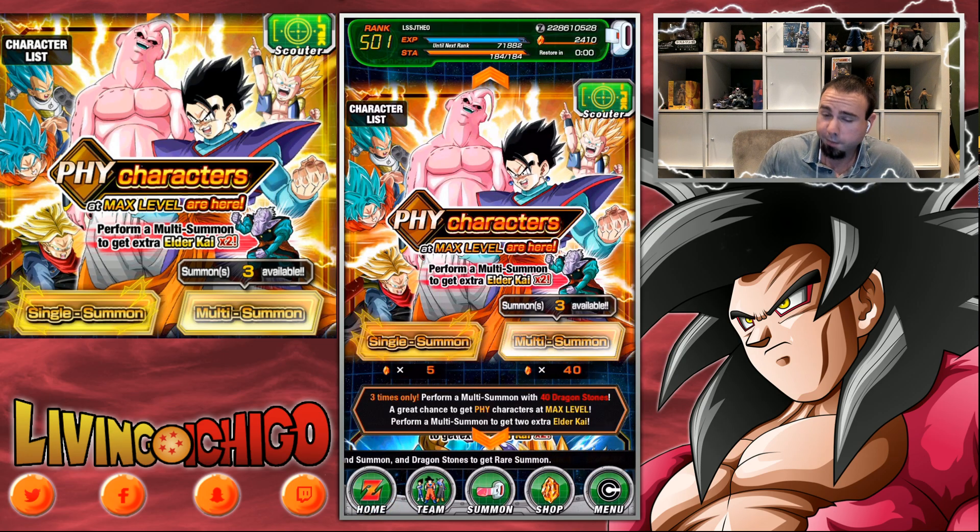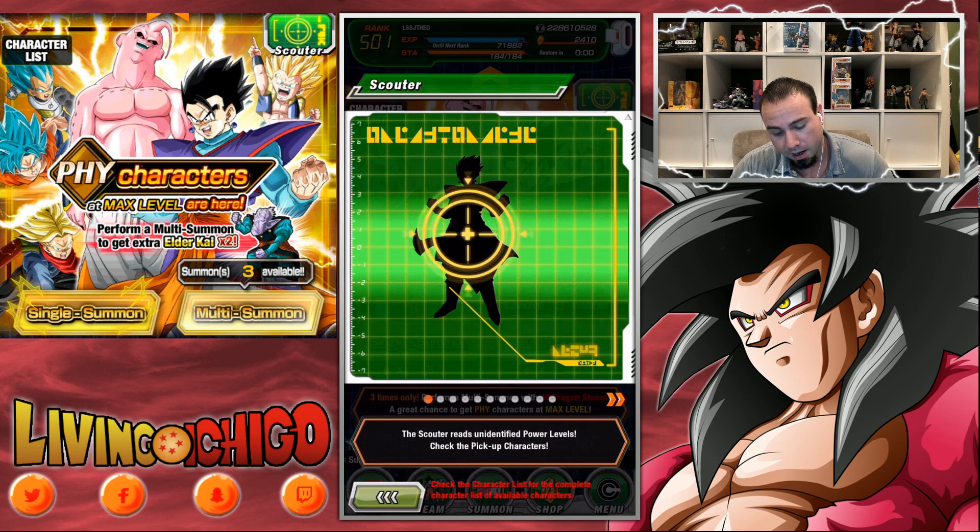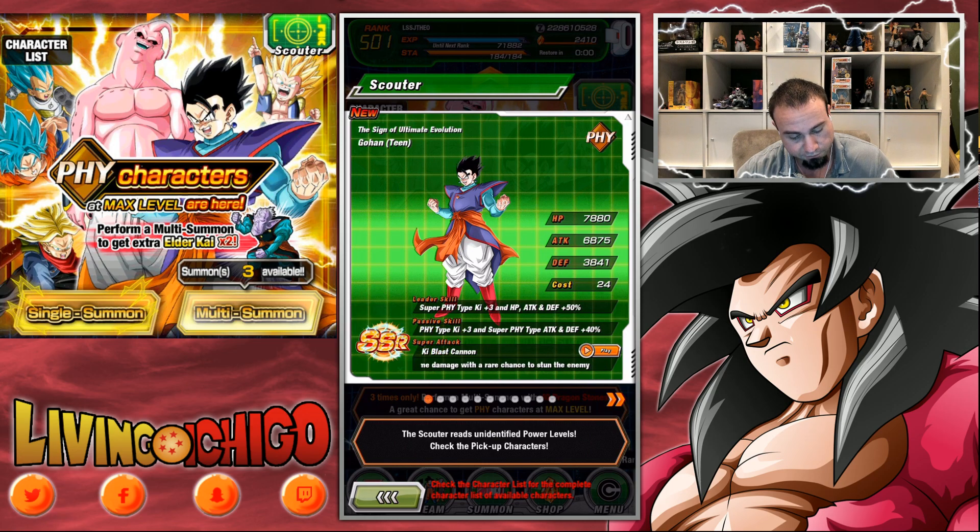If you perform a multi-summon you will get two Elder Kais, which is actually the best deal — 40 stones and you get two Elder Kais and a chance to get any of these physical units. Gohan and Boo are pretty damn good. Their leader skill is: physical type Ki plus 3, HP/Attack/Defense plus 50 percent for super physical type — essentially a neo God leader for super physical.